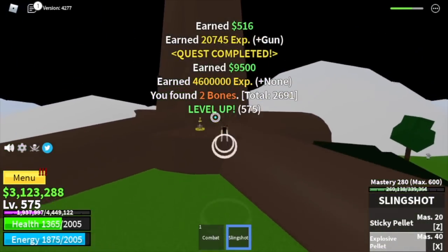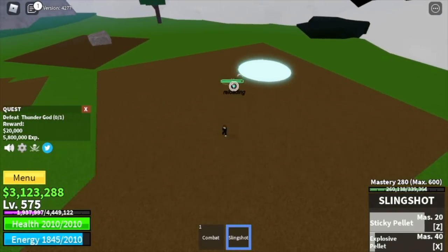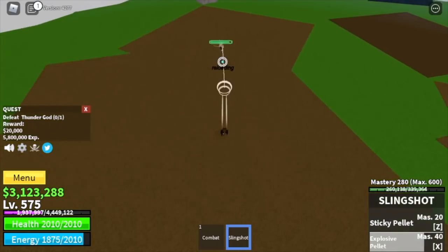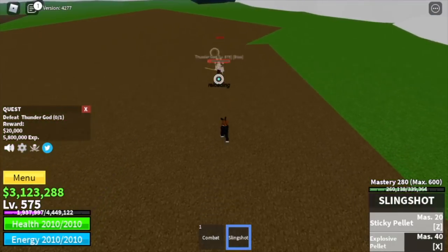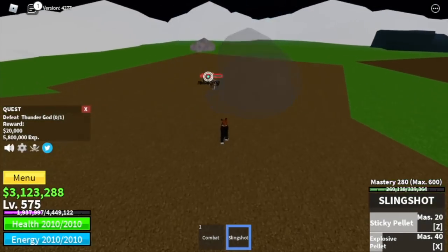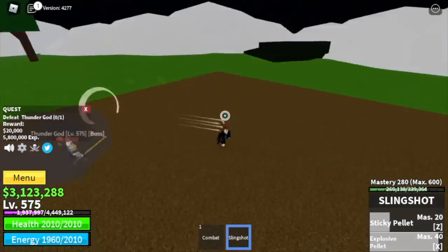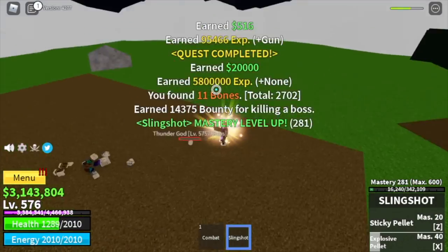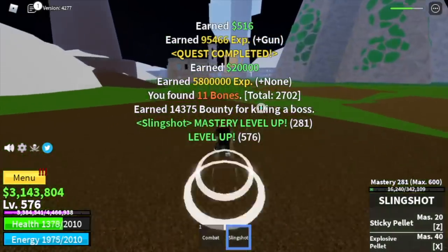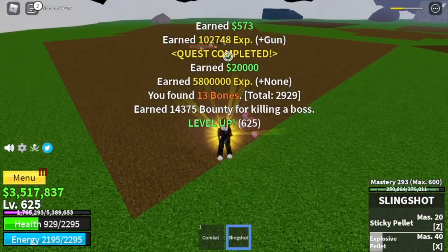When you reach 575, you can start defeating the Thunder God NL — just dodge his skill, same with the other mobs. You can server hop until you reach level 625, or go back to the Royal Squads every time you defeat him. I think the spawn time is every 30 minutes, or 15 — correct me if I'm wrong. The goal here is to reach level 625.